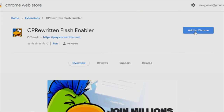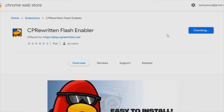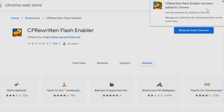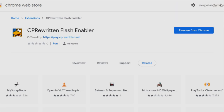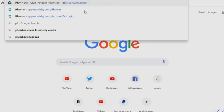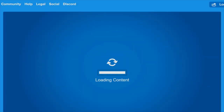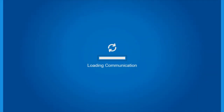So what you're going to do is press add to Chrome and press add extension, and then it will come up with this little pop-up saying the Flash Enabler has been added to Chrome. You just want to open up a new tab, close down your recent ones, and open up Clubbing Rewritten again. And you will see that the pop-up with Gary doesn't come up anymore.